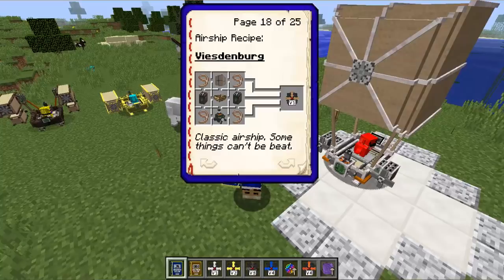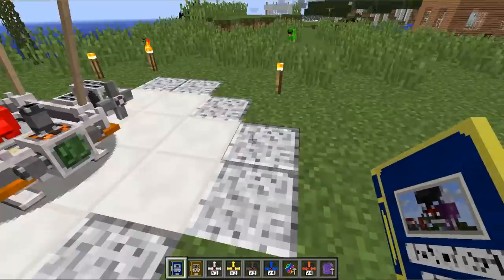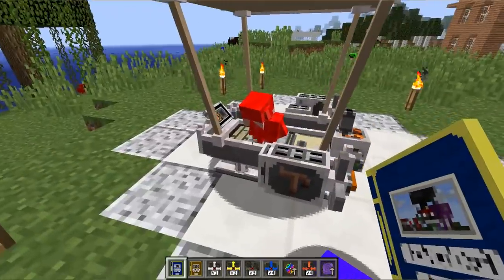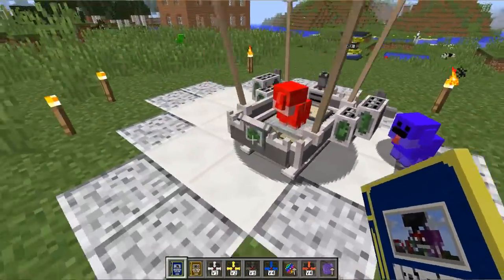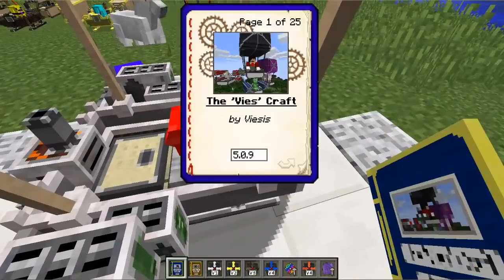There are quite a few recipes you need to know before you start crafting these things. We're going to go for a fly around first and then I'll show you some of the recipes. As you can see, you can take little creatures along with you — I've got a little puppy here who wants to come along.